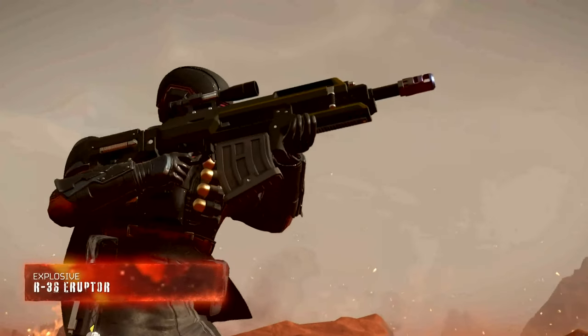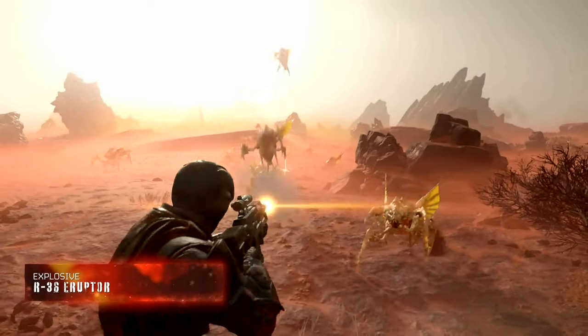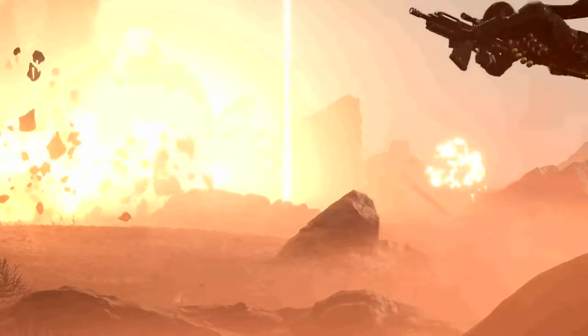The R-36 Eruptor Rifle — keep your distance. This bolt-action rifle fires jet-assisted shells that explode shrapnel in all directions upon impact.